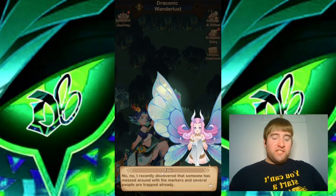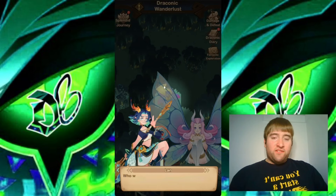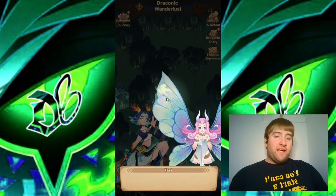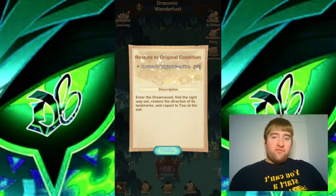But she discovered that someone has messed up the markers, so they could be pointing in the wrong direction. I guess we'll just follow the signs, and if they lead us into a dead end, we'll just go back and change the signs. So our quest is to restore the original condition: enter the Dreamwood, find the right way out, restore the direction of its landmarks, and report to Tassie at the exit.